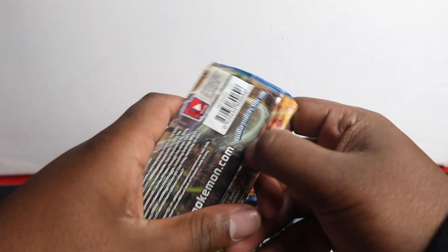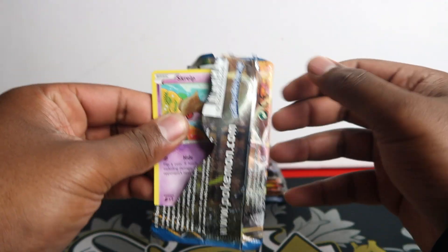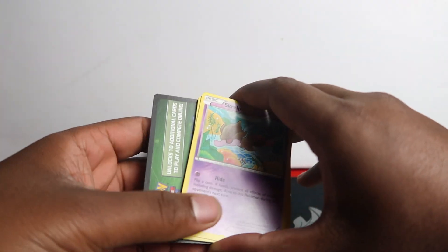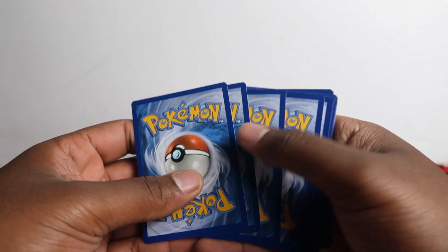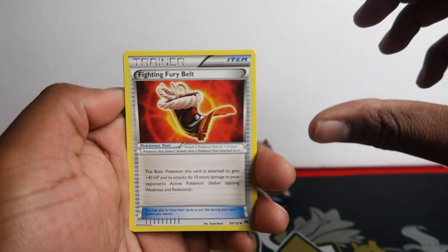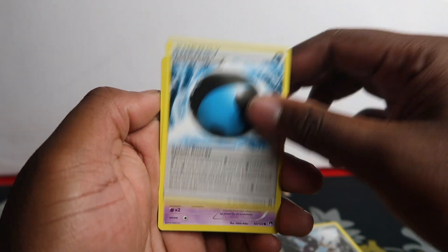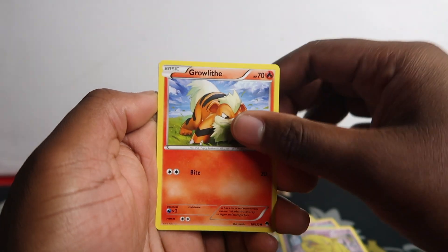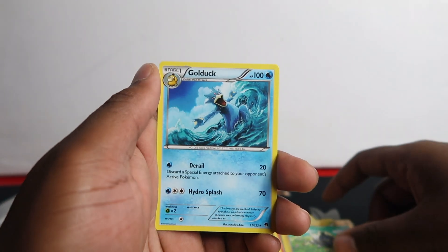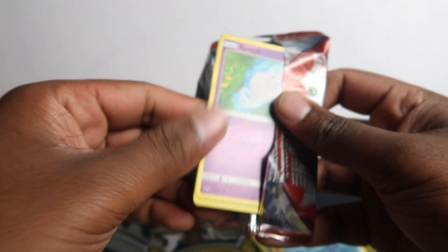Let's start off with Breakpoint. I'm not sure all the cards you can get in this, but if you get a gold secret rare they're quite good - I have pulled a few XY gold secret rares. There's a green code card. Let's see what we can get: Fighting Fury Belt, a special energy, Croconaw, Drowzee, Growlithe, Blitzle, and Golduck. The artwork is dope though - look at that! However, just a regular rare.